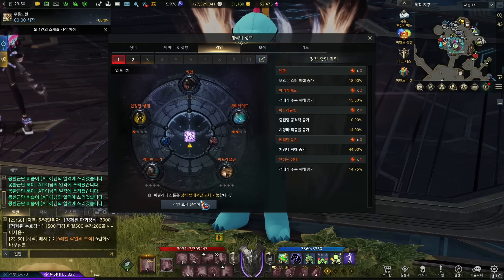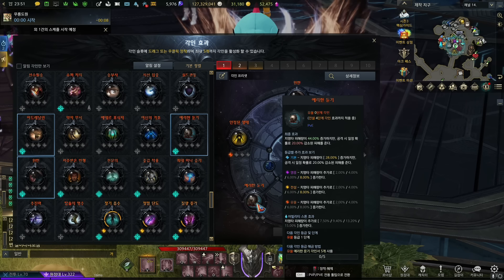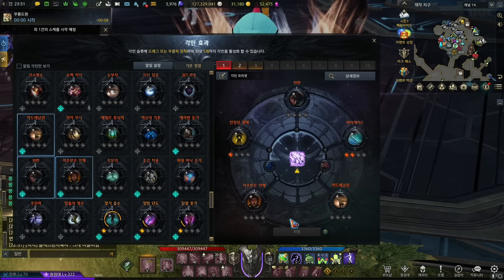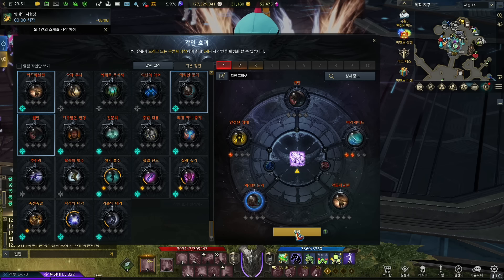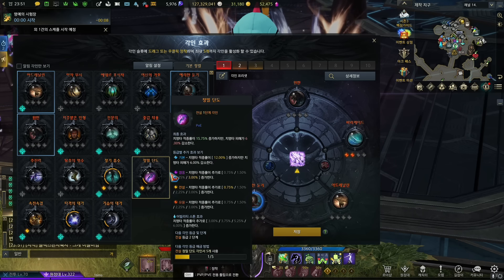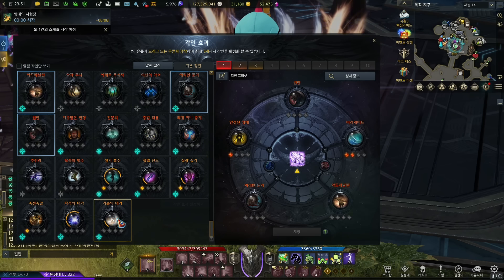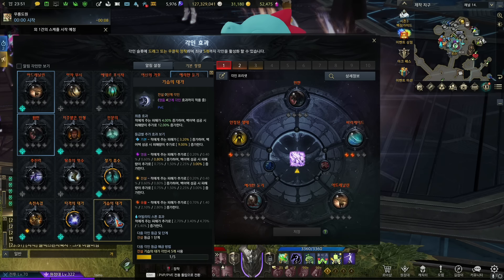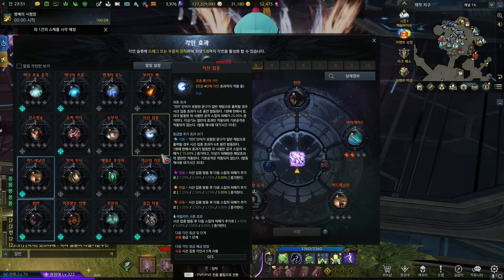As for engravings, you can freely allocate them too. For example, if I'm using Keen Blunt and you wonder why I'm not using Cursed Doll, I can just switch it on the fly. This is really important because you can try it for yourself and change back and forth as long as you've read the legendary books for it. If you don't have the legendary books, you have limited selections.